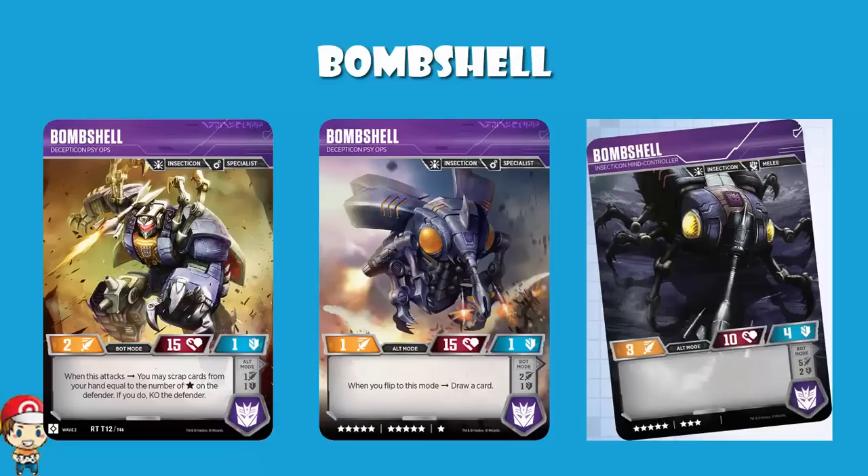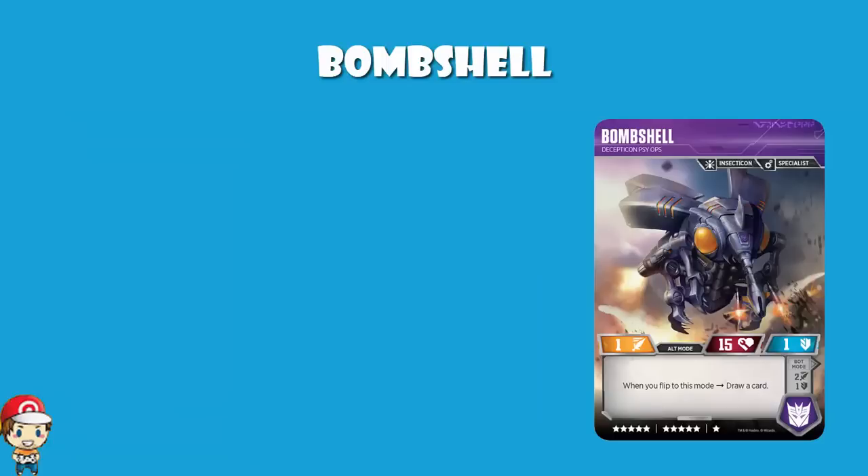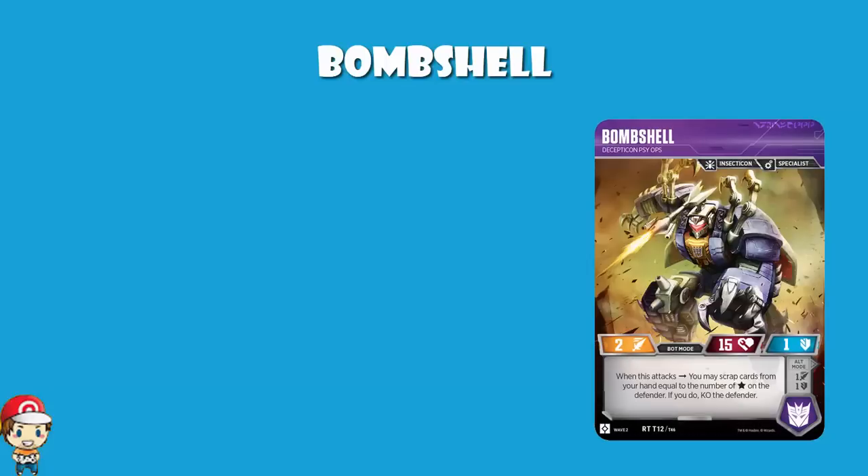The thing to remember is that old Bombshell is a vanilla character, and new Bombshell's got some skills — and they are very tasty skills indeed. In alt mode, when you flip to it, draw a card. Fine. New Bombshell: when you attack, you may scrap cards from your hand equal to the number of stars on the defender. If you do, KO the defender. And it has been confirmed in the FAQ that there is no fight — you don't flip any battle cards, none of that. There is no fight. The KO happens before the fight. Bombshell is swinging wildly at the air, according to the FAQ.